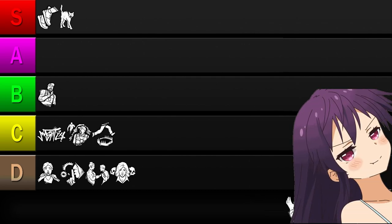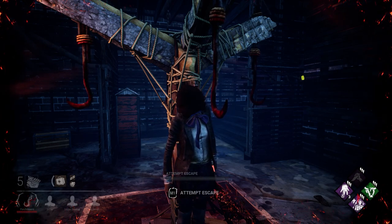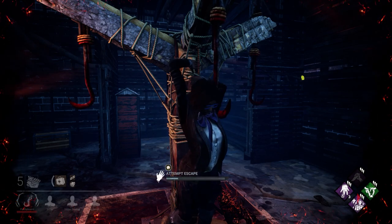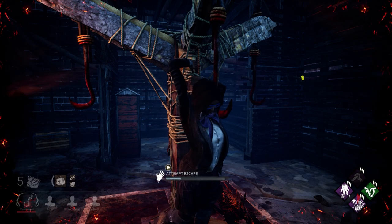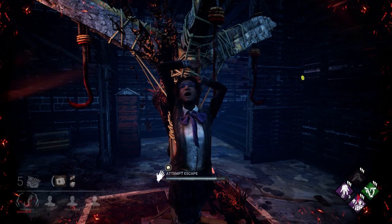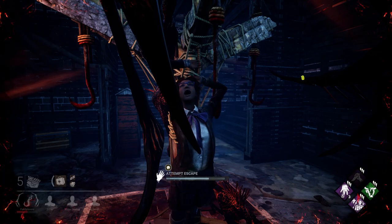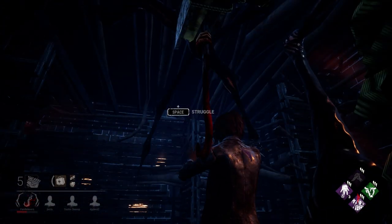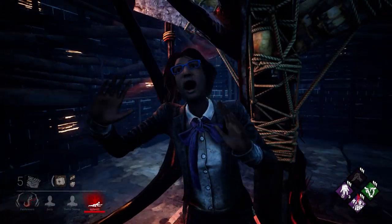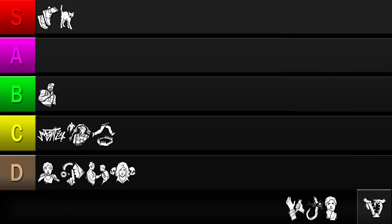Next up is Slippery Meat. This perk increases your chances of escaping bear traps and hooks. Not only are these benefits pretty weak, they only help you in very specific situations. If you're not facing Trapper, one half of the perk's utility is gone. And if you're on the hook, a teammate could be nearby to save you. This perk's use case is just too narrow and luck-based to seriously be worth considering, so I'll be placing it in the D tier.